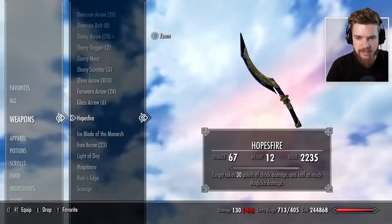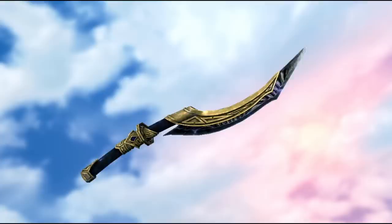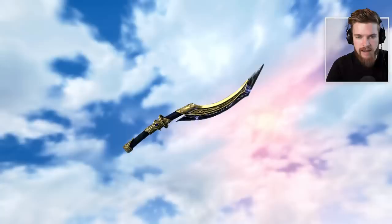Then we have Hope's Fire, which is the other unique weapon added by this DLC. This is shock themed — targets take 30 points of shock damage and half as much magicka damage. The damage is very nice on this weapon. Obviously you can't disenchant it or increase the power of the enchantment, but for that point in the game it's quite nice. Even at level one it's going to do that same amount of damage, so if you grab it on a playthrough it's going to be a lot of fun to use.